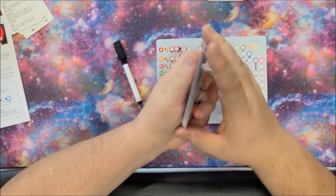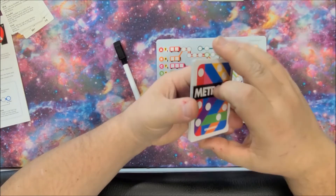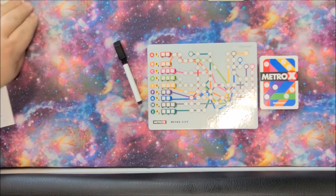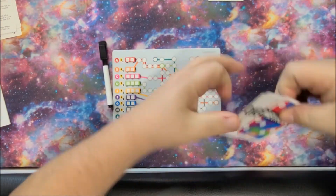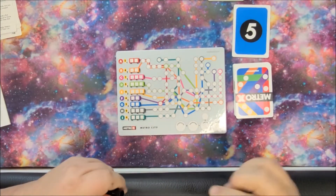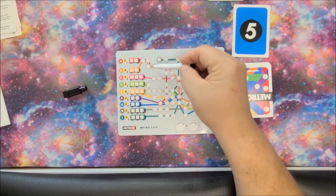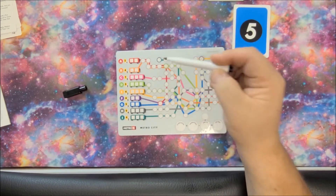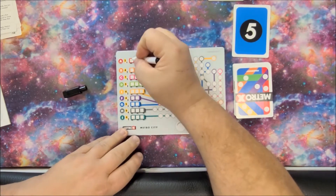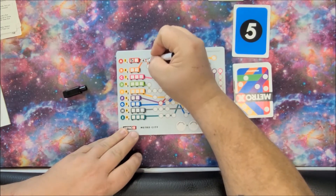To start the game, we're going to shuffle all the cards up. We'll set them down, then flip the first card — and we have a five. What we're going to do is write that five in one of these boxes here and then mark X's along that line. I generally start up here at the top with the red line, so I'll put a five in that box and then mark five X's.